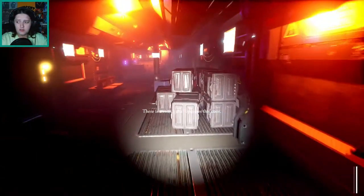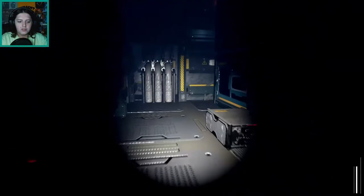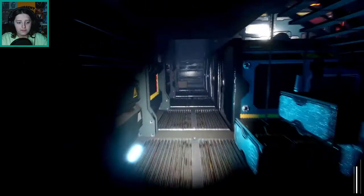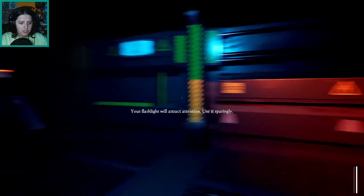Blue key card. I need to find a blue key card. That escalated pretty quickly. I can't do anything at this point. There's a switch that operates this door. Get out of my way. I don't think this was the area I was in earlier. This looks really nice so far. I guess go up the stairs. Your flashlight will attract attention — use it sparingly.